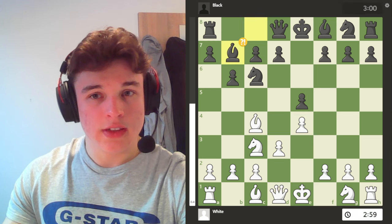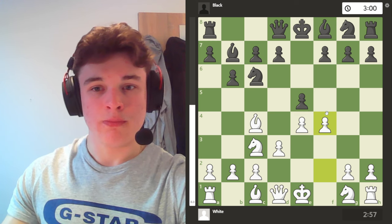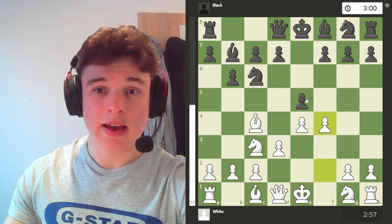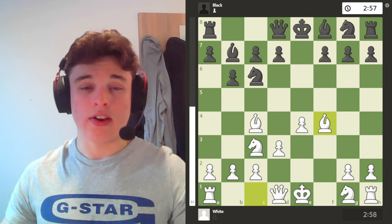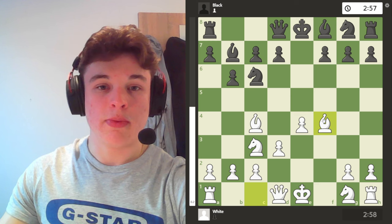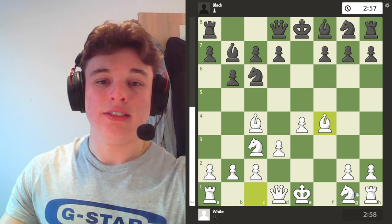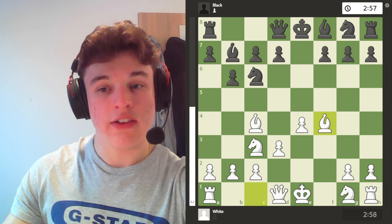Bb7 is played, then f4 — Vienna style. This isn't the Vienna Gambit because after he takes, I take with the bishop. I'm not sacrificing the pawn, but I get my bishop out to an active square. When I prepare to castle kingside, my rook is going to have an open f-file.